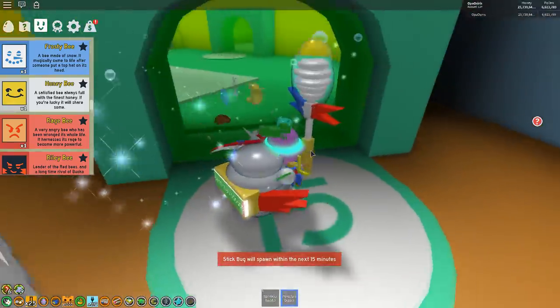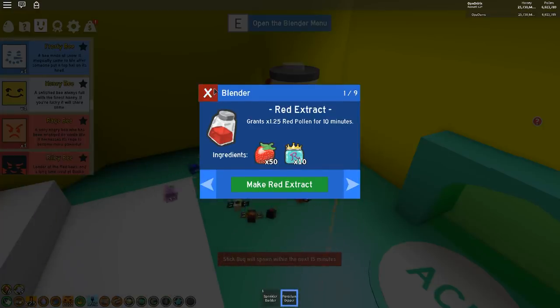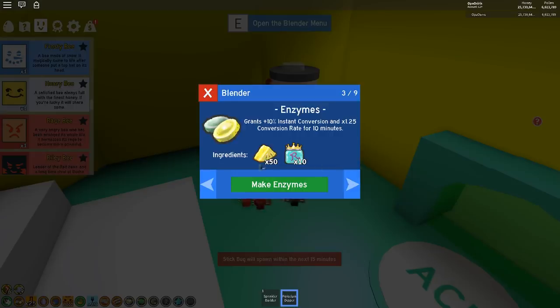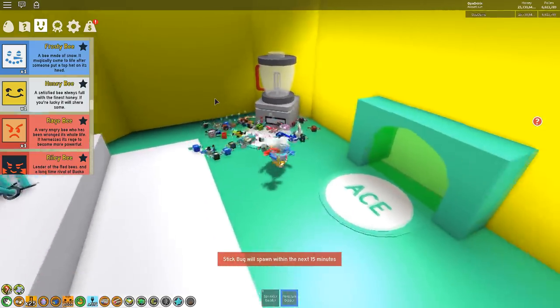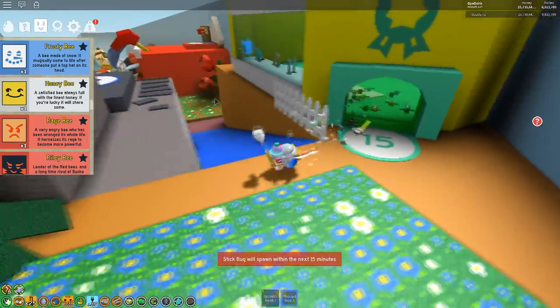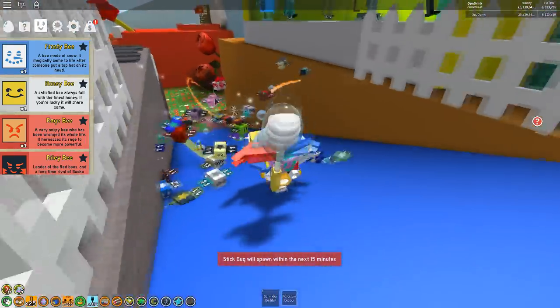A balance update is coming — probably not soon, maybe even next year. Basically, prices in the shop are getting cut in half. For example, red extract will cost 25 strawberries instead of 50, and the same for blueberries. The only thing I'm really mad about is that players who already crafted a lot of stuff won't get compensation for the extra materials they spent.